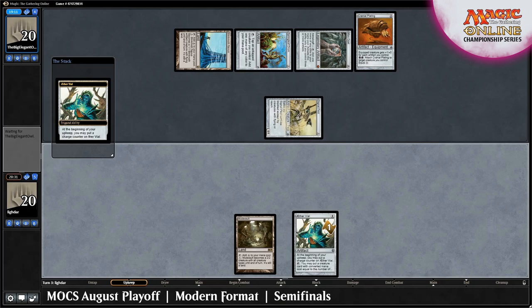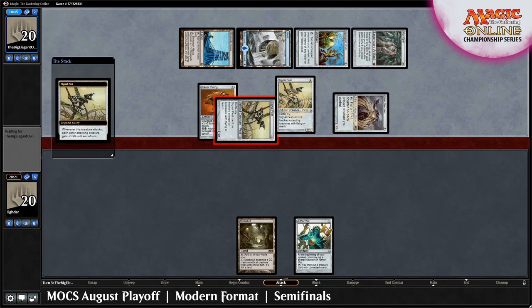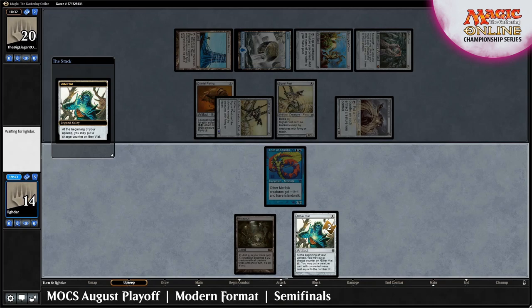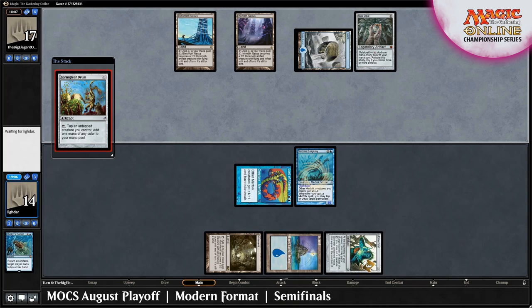Turn 3 is the same for Lidar — another counter on the vial and passing without another land. The Big Elegant Owl takes advantage, finding their second land and playing out another Signal Pest and a Steel Overseer, while also attacking for 6. Lord of Atlantis is put in via vial at end of turn, and on Turn 4, Lidar finally finds a blue source and casts the devastating Hurkyl's Recall, returning all artifacts the Big Elegant Owl controls back to their hand.